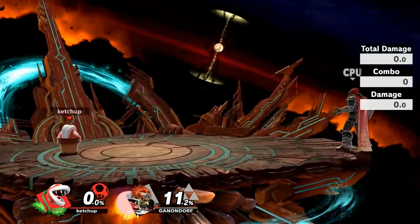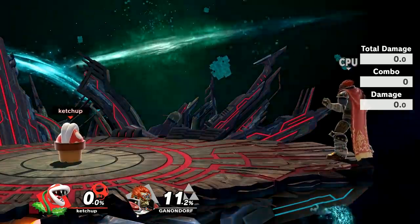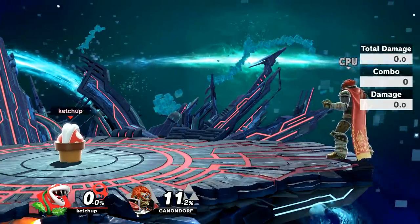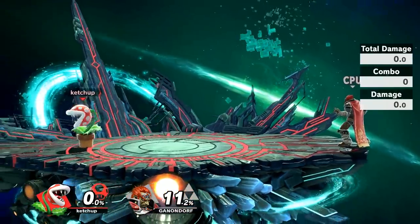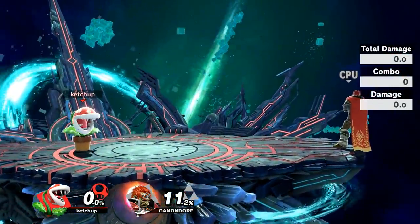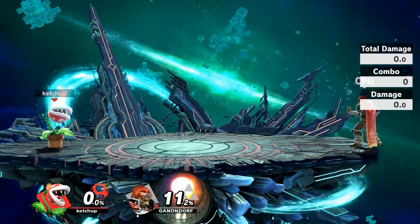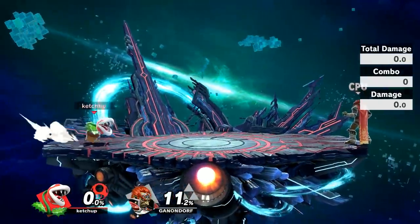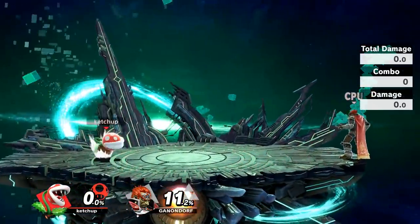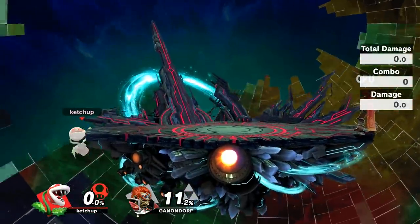Piranha Plant has a very effective crouch because the plant retracts into the pot, so it becomes a lot smaller. You can actually dodge a plethora of smash attacks, especially mid-height, and attacks directed at your head as well. Any kind of attack that's not a down tilt you can likely crouch instead of block and then punish. Piranha Plant is also a heavy character — don't think like Sheik or Lucina. You're going to take quite a few hits to be knocked out, and you also have a good recovery that gets places.